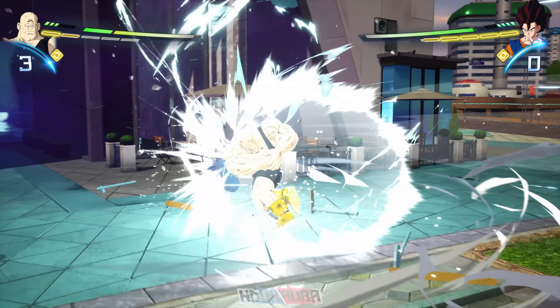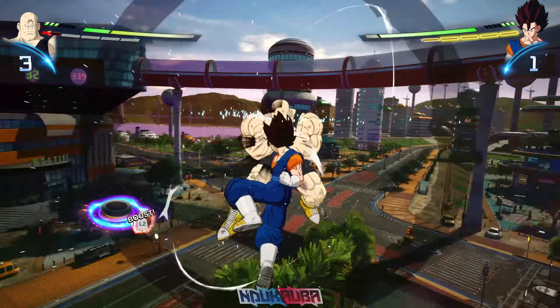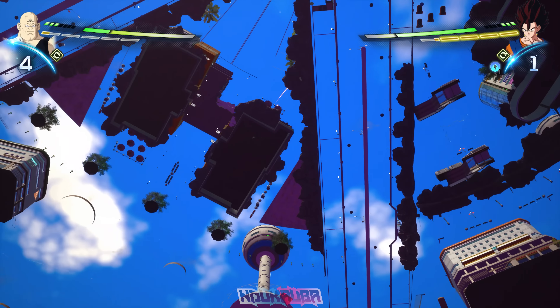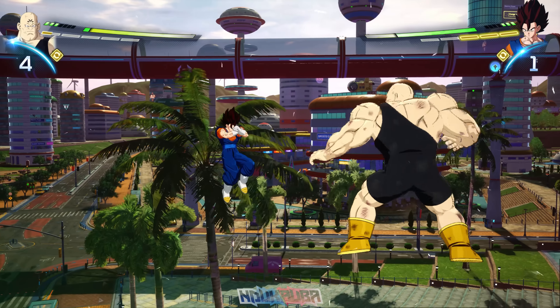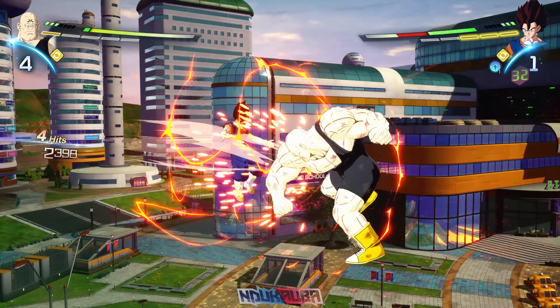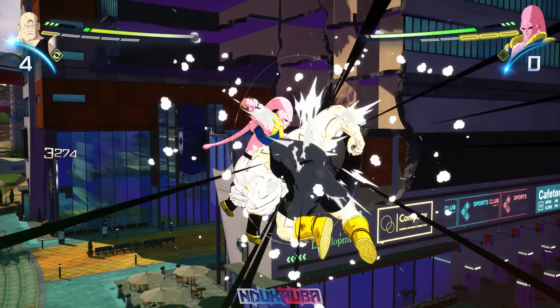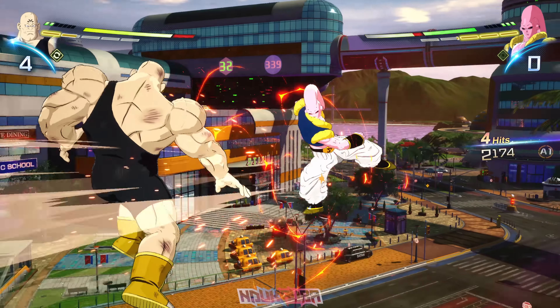I'm fighting off against Vegito. I get grabbed twice by him but rush back in and get a clash off — I timed it right this time. There is something I want to point out: the camera glitch I experienced last time did happen in this demo as well, but this is just a demo and it will be fixed by the time the full game comes out. I continue comboing with Spopovich but Vegito swaps out.